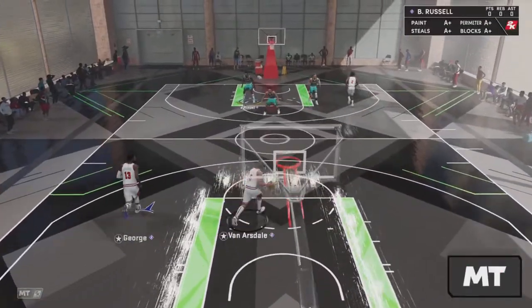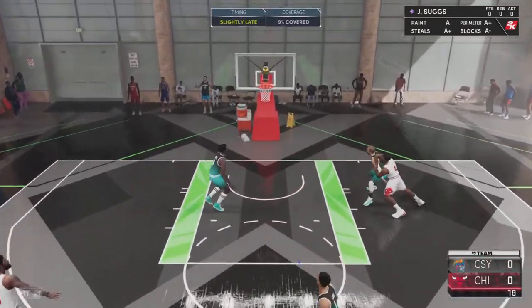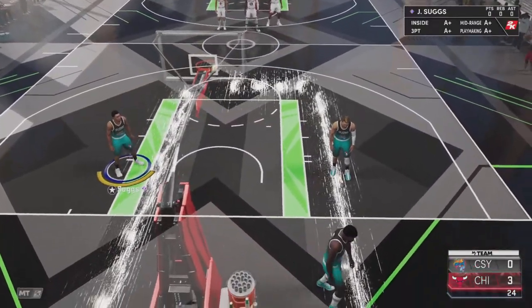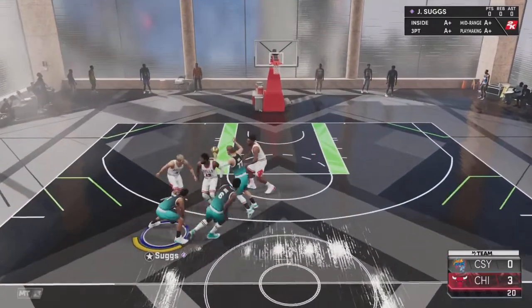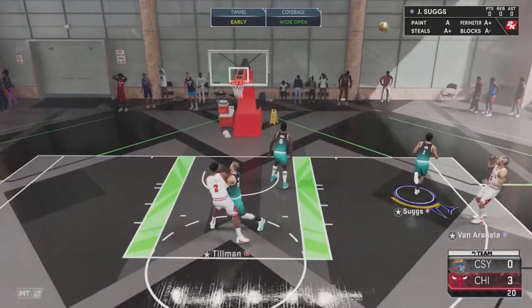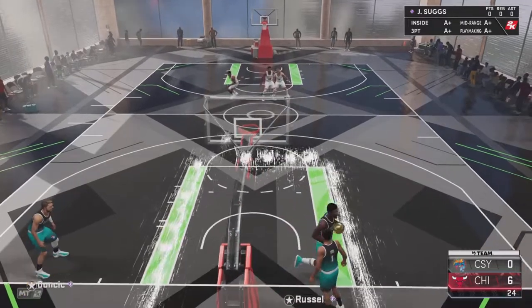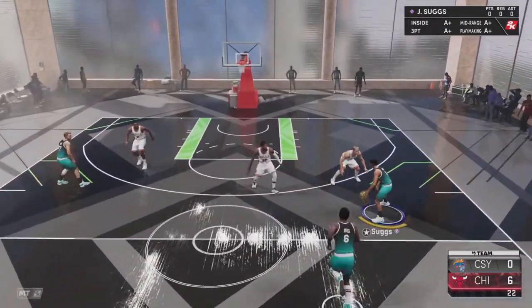We are here in triple threat offline. We are going against Dick VanArsdale. He shoots a 3 right away and he banks it right away. Come on, we are not losing this game. Jalen Suggs all the way to the basket — he got stolen. VanArsdale on the 3, bang! Oh my goodness, what a bad start.